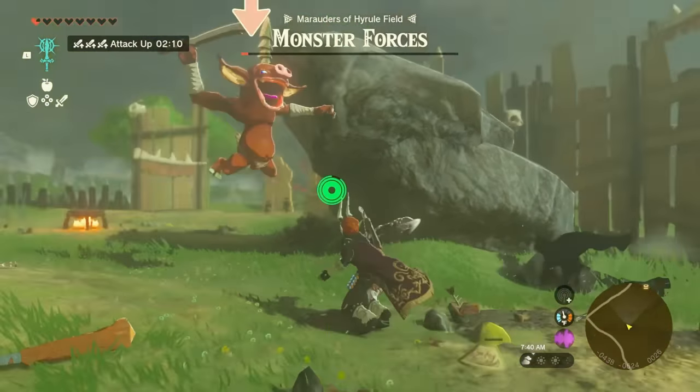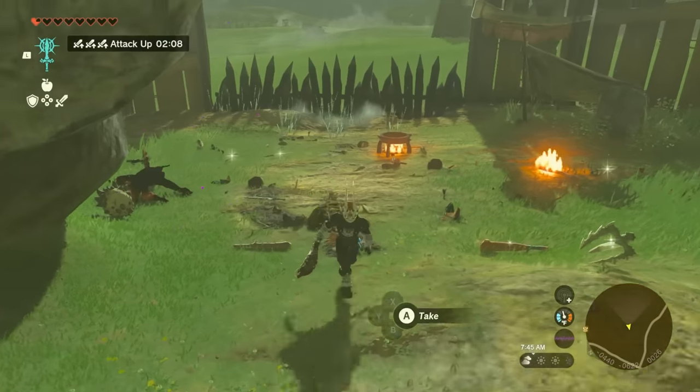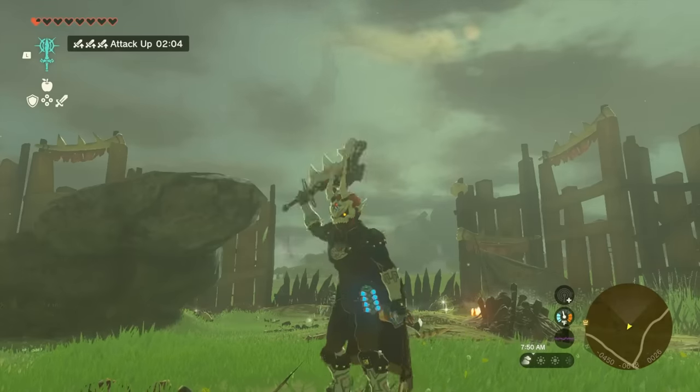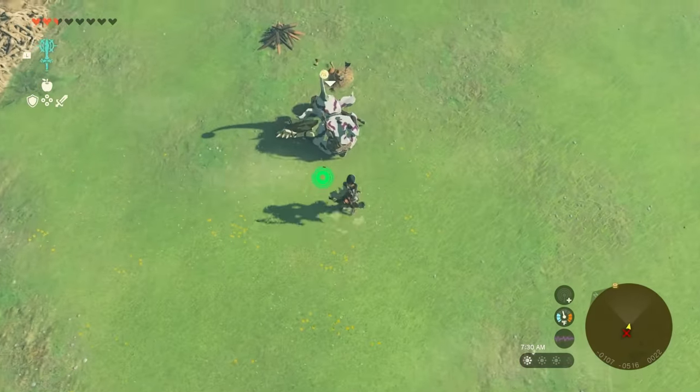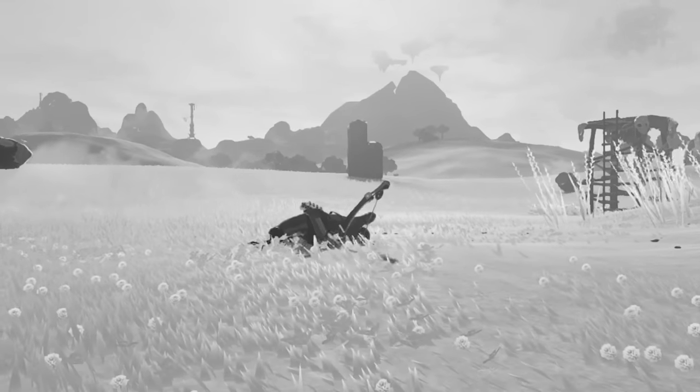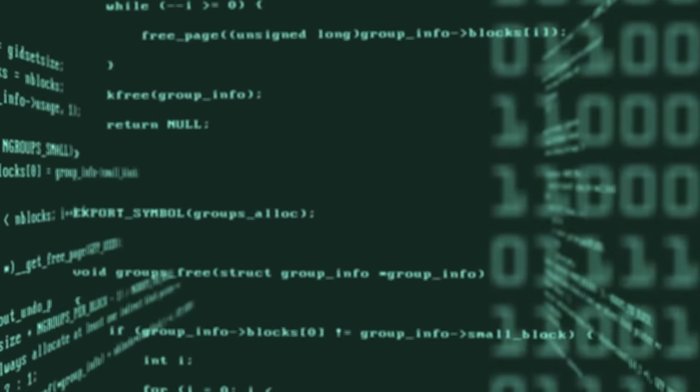Unfortunately, this easy plug-in formula of weapon base plus additional damage plus modifier only applies to single-handed weapons, making their shown attack actually be their true attack. But for two-handed weapons and spears, the game is lying to you about those — this is where things start to get a little more complicated.